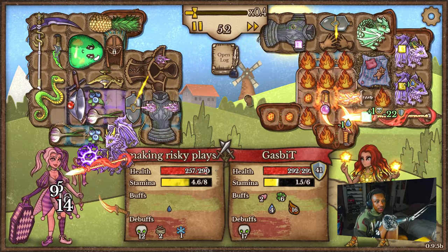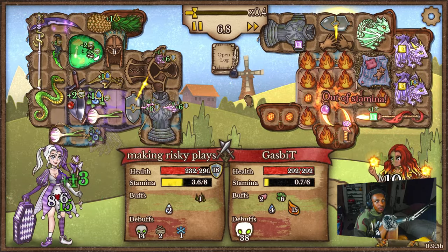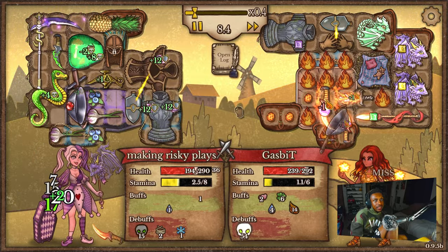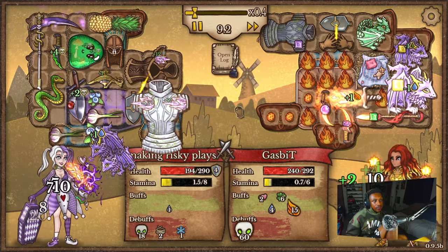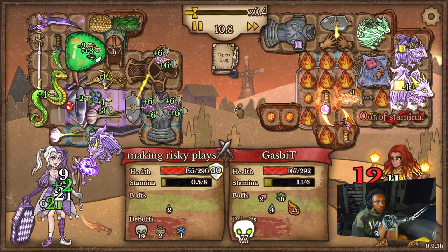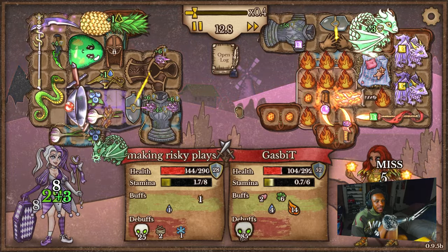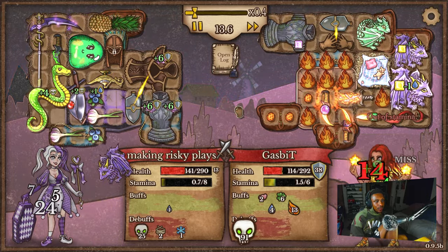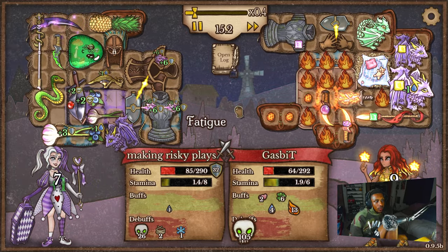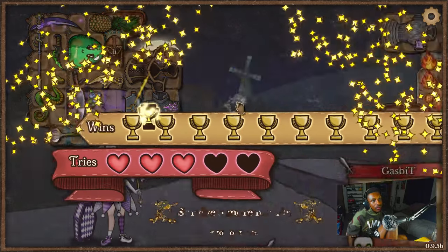We'll see how we do against this dragon build. He is somehow removing our poison — cleansing our poison. Something cleansed our poison, I think. Hopefully we'll be fine here. So far it's not looking great, I'll be honest. But that poison is stacking on them, which is beautiful. Two more procs and it's over. Yeah — one more proc, that's all we need. One more proc. Let's go. Good game.